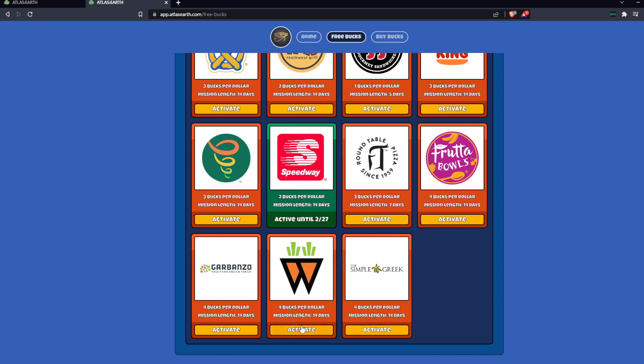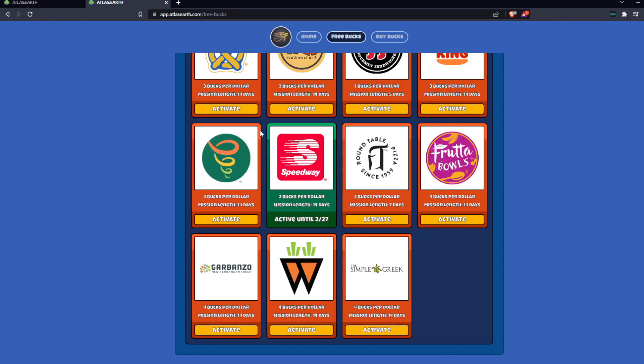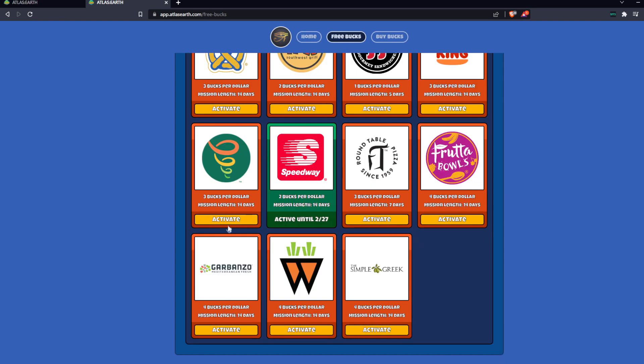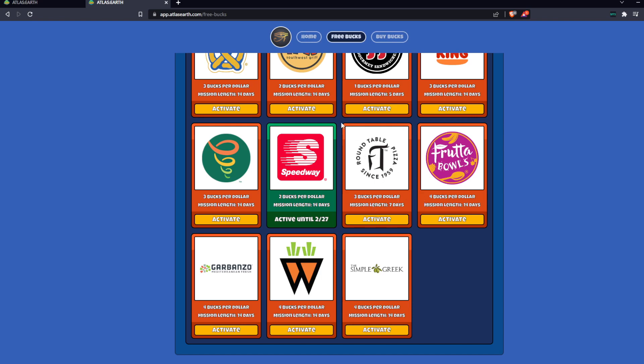Roundtable Pizza is like a seven-day mission. I guess what they mean by missions is going into the merchant and buying stuff. I thought we were doing like actual missions — like, buy this many plots of land, or win this many games of racing, and then you get a certain amount of Atlas Bucks. But I guess that is not the case. Maybe watch this many ads for the day. Just renaming the merchant card rewards as missions — that's still not bad. I didn't even realize Burger King was a sponsor. It does show all the different sponsors, which is good because I've only seen about five or six of these in my area.